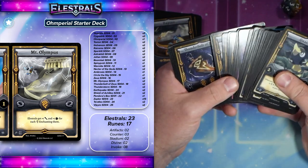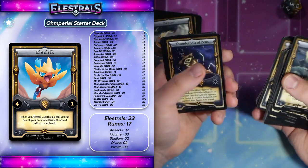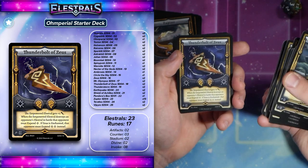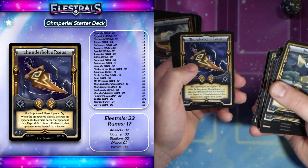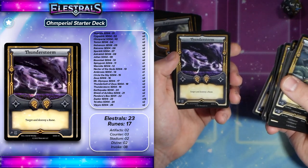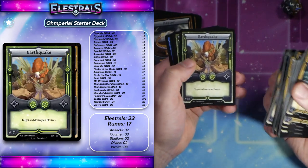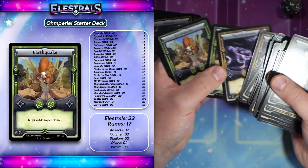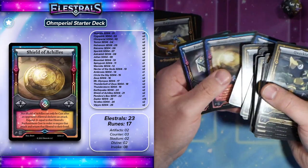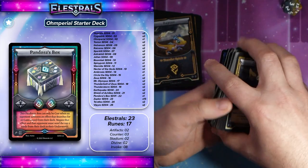One of the things this deck lacks is Elichick. That's a really, really good card because it does search out your Zeus. You've got Thunderbolts of Zeus, where if Zeus is enchanted, your opponent's taking two damage instead of one. But otherwise, when you destroy an Elustral in battle, they're going to take one spirit hit — so that's really strong. Thunderstorm gives you rune control — you just target and destroy a rune. Earthquake allows you to target and destroy an Elustral, so again a lot of control elements here.